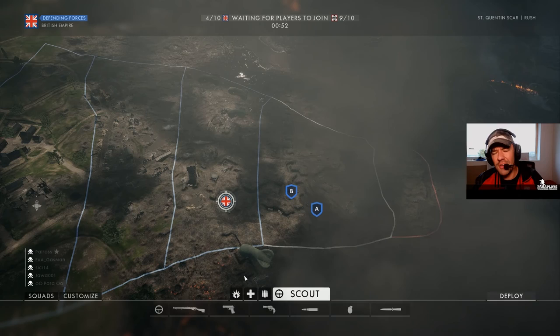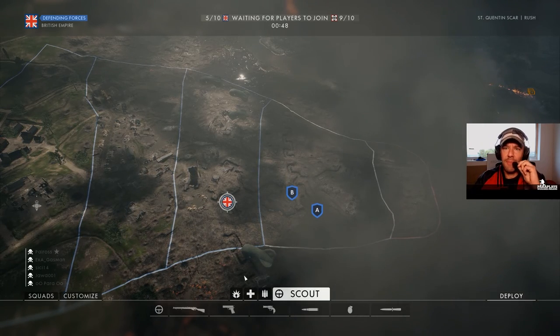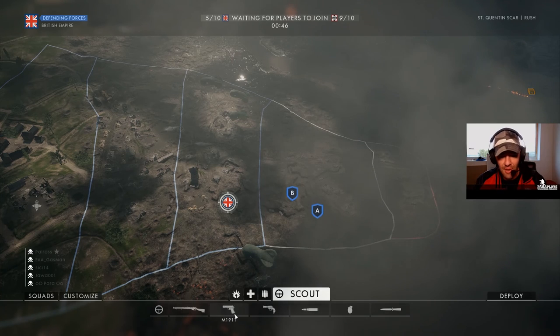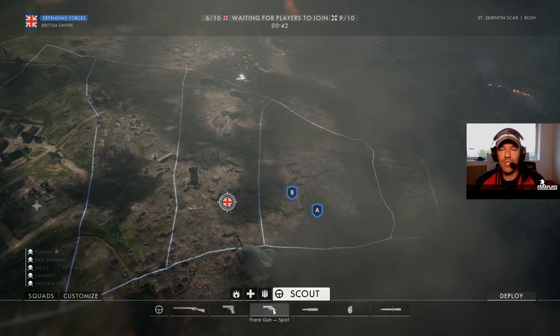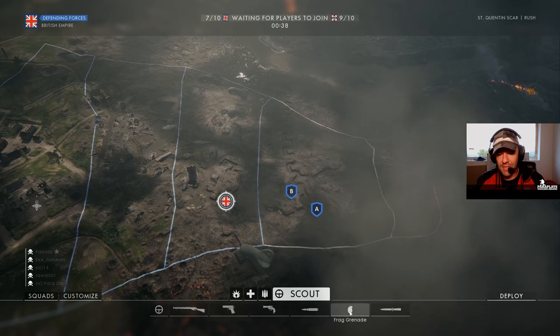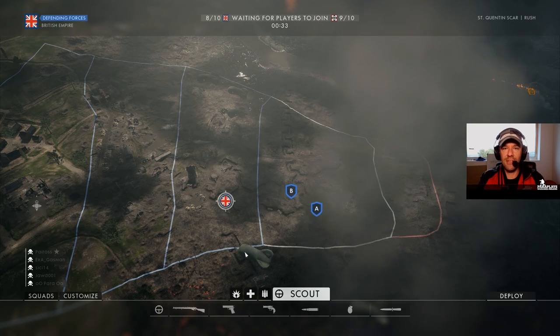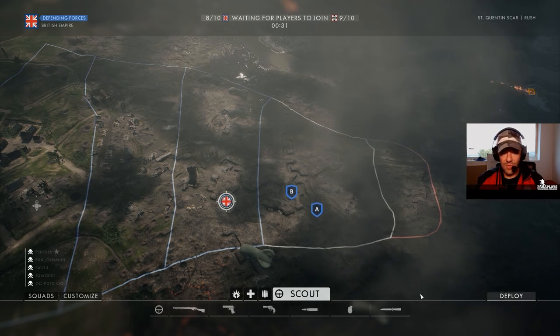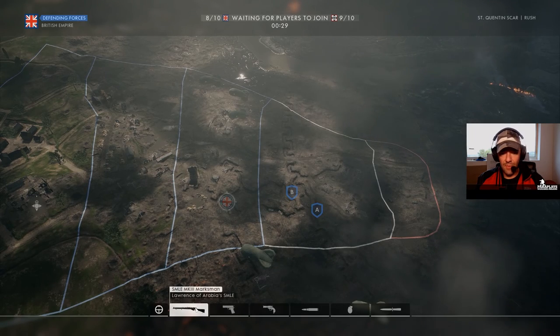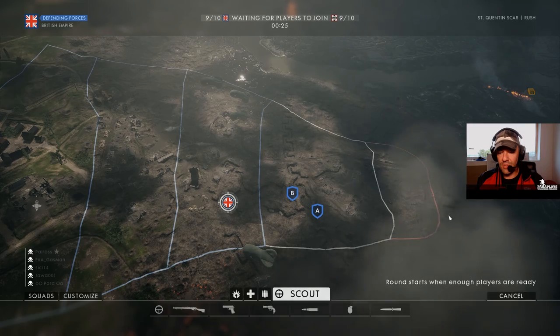I'm gonna have a scout. I hate scouts with a passion but they've got some nice little toys - as you can see: pistol, flare gun which spots the enemy when you fire it, care bullets, frag grenade, and a combat knife. I'll do one of each class and see how long we can last. Let's go with marksman, click deploy.